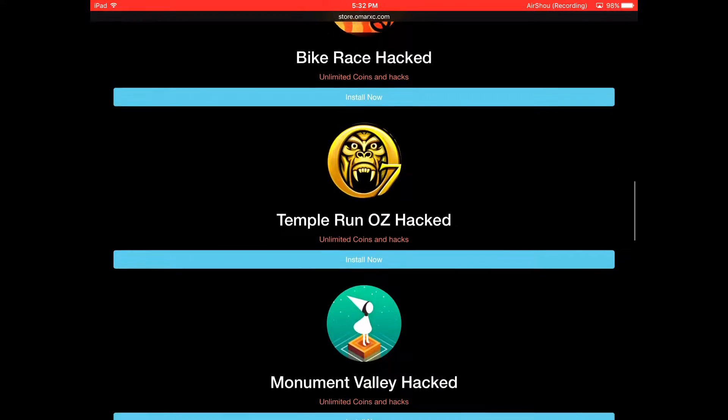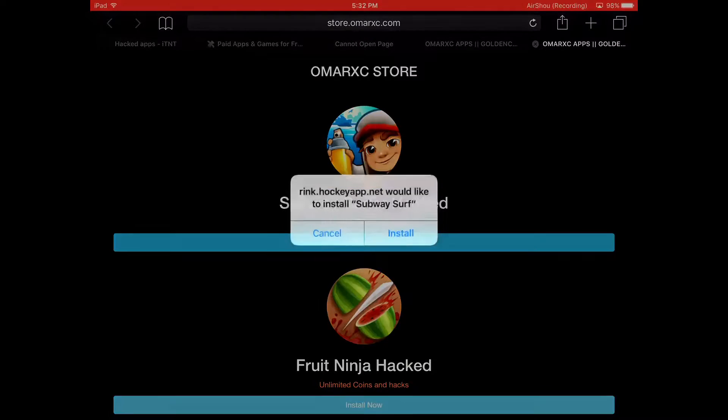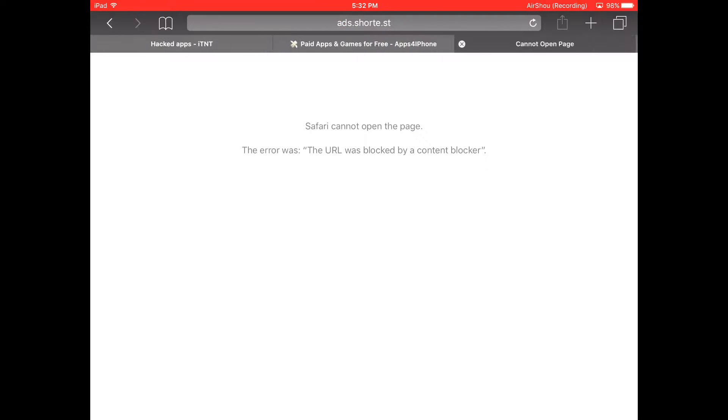Go ahead and install that. Install now — let that install button go and install that. Now you are basically done with this.